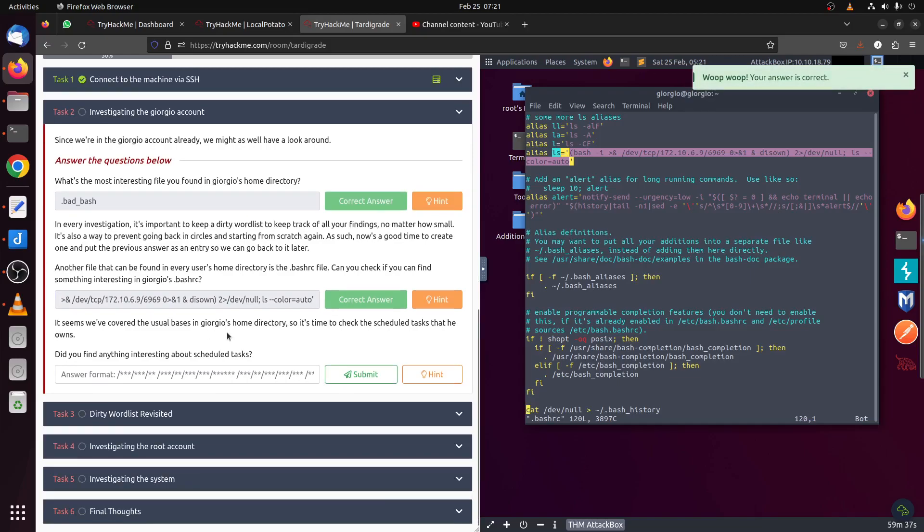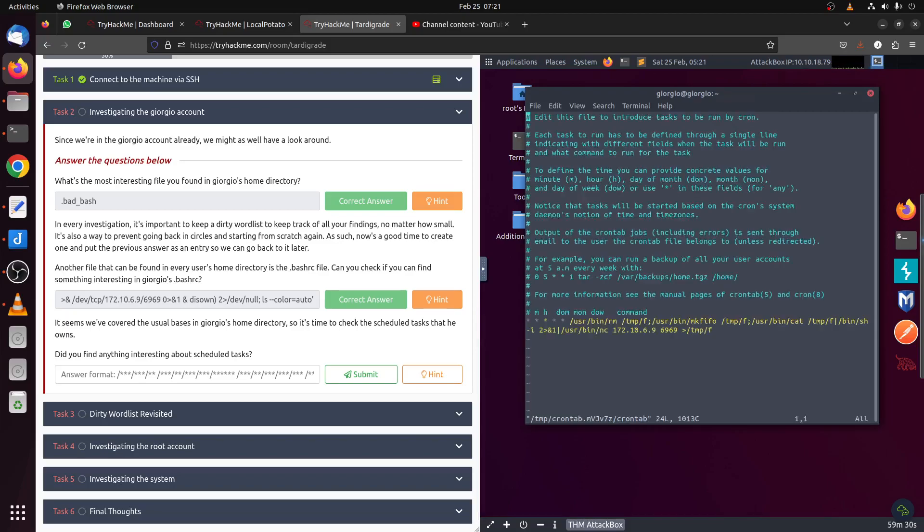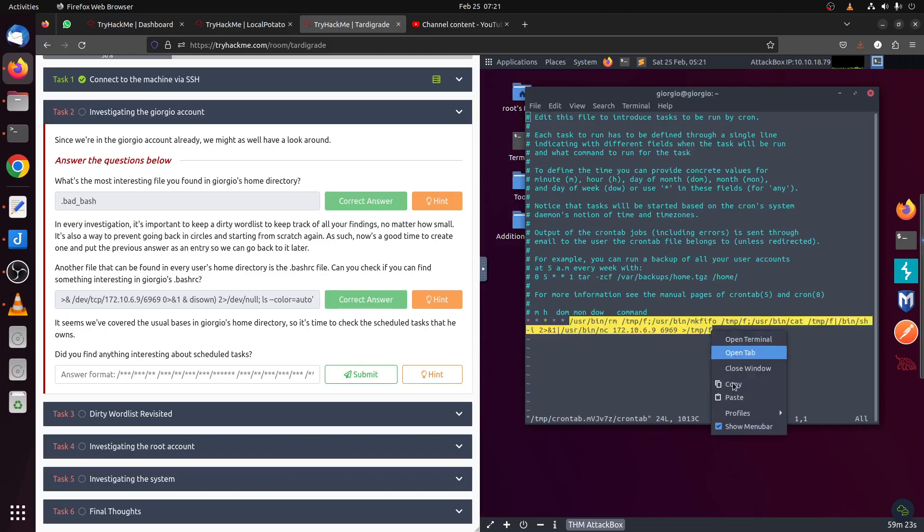We've covered the usual basics in the home directory, so it's time to check the crontab. Let's see what the cron jobs look like. You can see we have this funny thing again — something set to keep running.